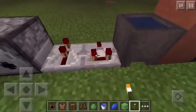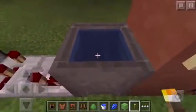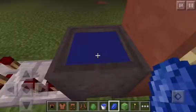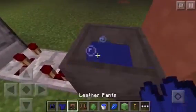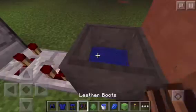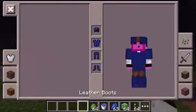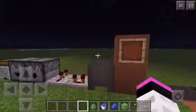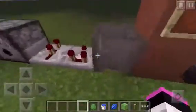Back to where we were — there are redstone repeaters and contractors so you can turn them off and on. And watch this — this is awesome — it's the ability to dye armor! All you have to do is get your dye, dye it whatever color you want. Look at that — blue leather armor! Sadly you can't do it with any other armor besides leather, but hopefully they'll add that.